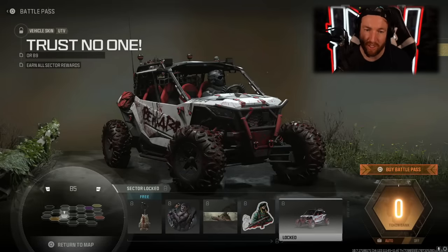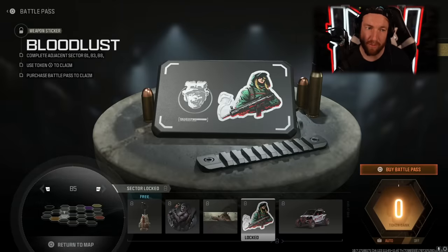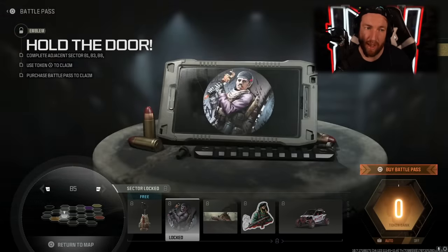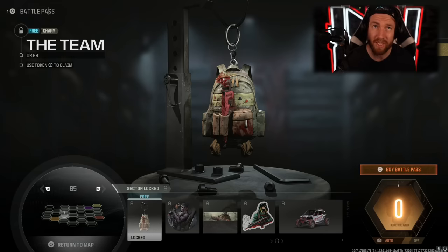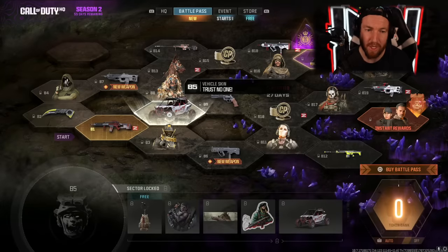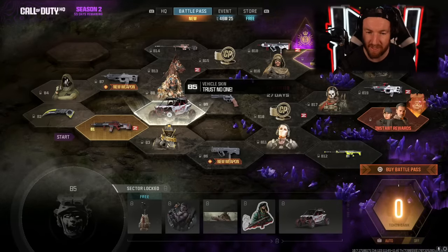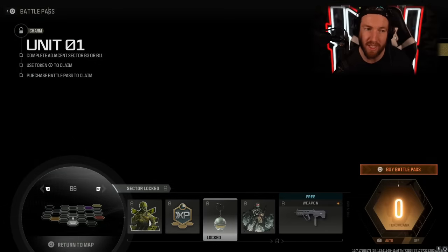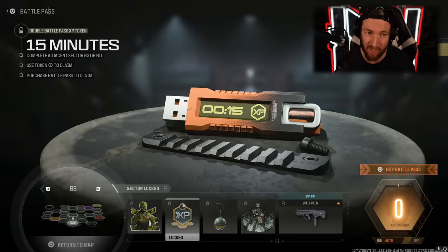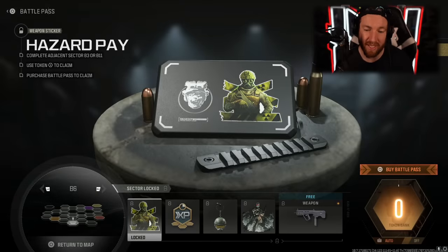In Sector B5, we have a Weapon Skin for the UTV called Trust No One, the Bloodlust Weapon Sticker, a Calling Card, an Emblem, and another Weapon Charm. So far, a lot of Weapon Charms, a lot of Stickers, a lot of things I really don't like to see in the Battle Pass. Moving to Sector B6, this is where we have our first new Weapon — the Ram 9, an SMG that's kind of the SMG version of the Ram 7. Also in this sector: another Large Decal, another Weapon Charm, 15 minutes of double Battle Pass, and another Weapon Sticker. Everything here but the weapon is pretty useless.